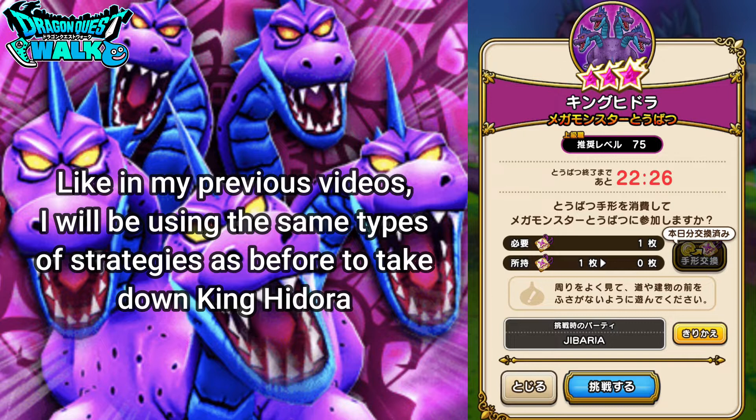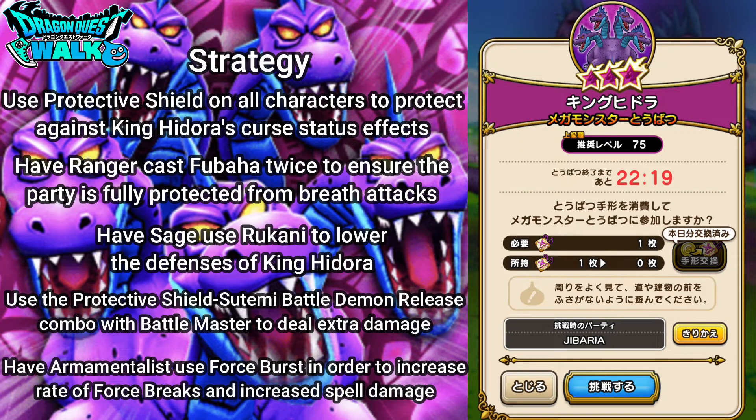So those are the attacks that King Hirara does. I want to go into this battle using the same strategy I've always been using: Protective Shield, and since he uses breath attacks, I'll be using Fubaha, which I haven't used in quite some time. Besides that, my standard strategy is Force Burst, Protective Shield, Stemi, and Battle Demon Release Combo. And I will be using Rukani since Hira can actually have his defense lowered.